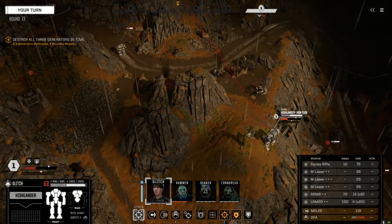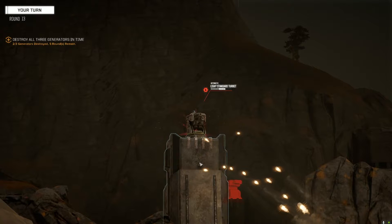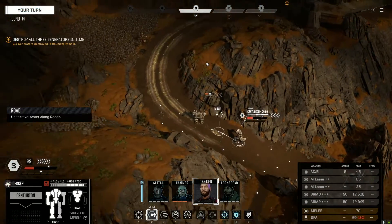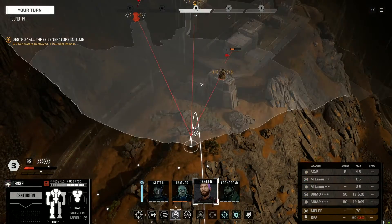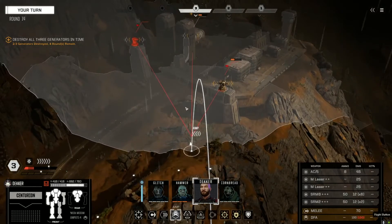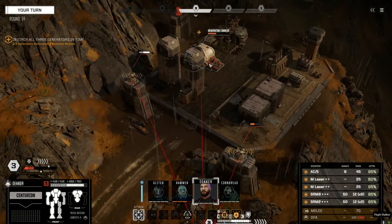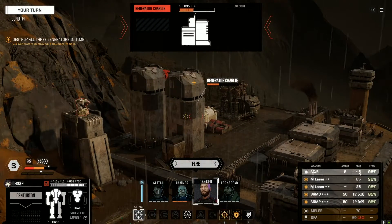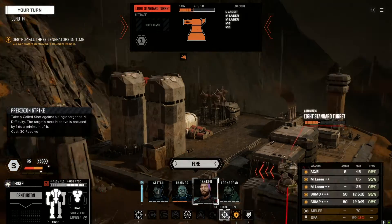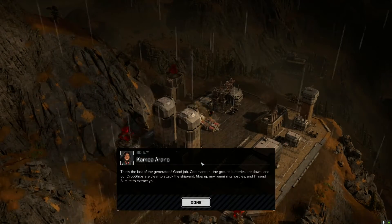We're going to bring up Glitch. From right here, can you really hit that? I'm actually completely fine with that. That's done. It's a light standard turret - not worth it firing everything at this to see if we can kill it. Let's do it. There it is - the last of the generators. Good job, Commander. The ground batteries are down and dropships are clear to attack the shipyard. Mop up any remaining hostiles and I'll send ships to extract you.